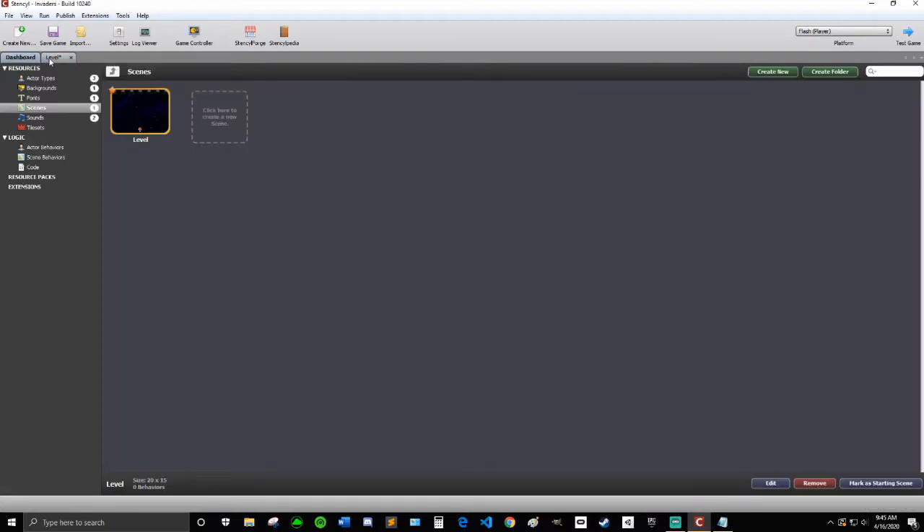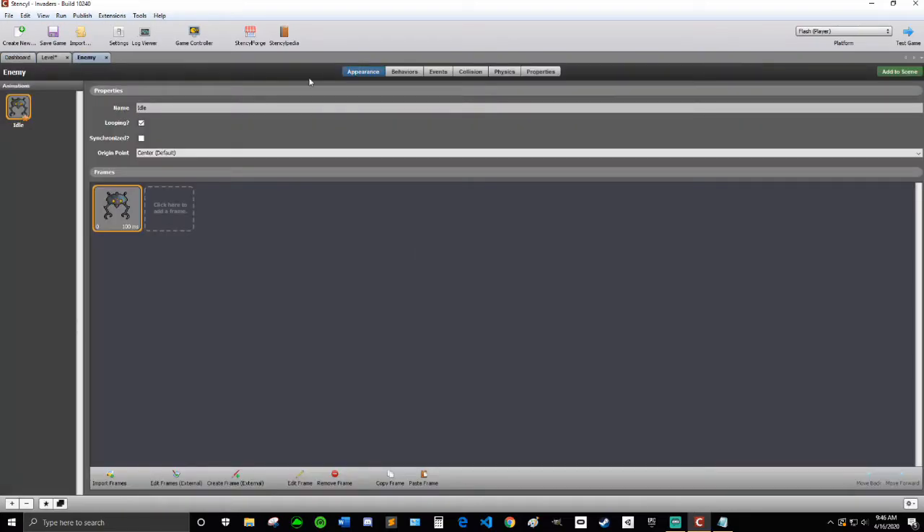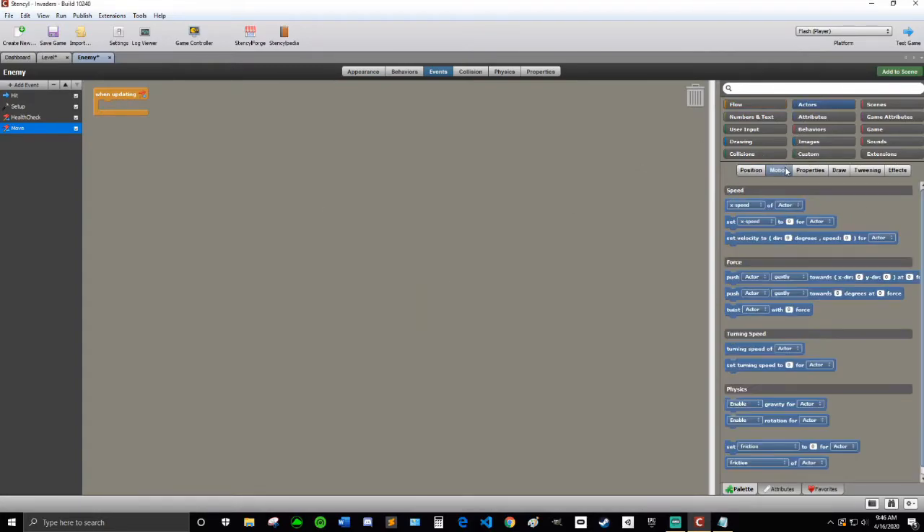The next thing we're going to do is set up the enemy random spawning code. Actually, first let's edit the enemy so it goes down. In the enemy, we're going to add event basics when updating, and I'm going to rename this event to move. Then I'll go into actors, motion, and set the Y speed to negative one — that should make it go down, but it might make it go up, so it's always good to test.